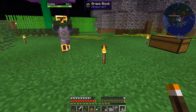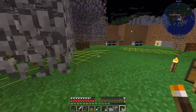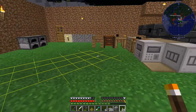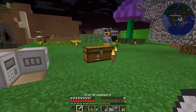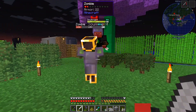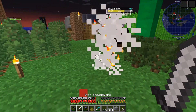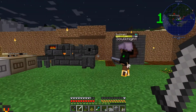Monsters are spawning in our base. We need bigger torches because they can spawn if you hit F7 — you can see where a monster can spawn. Hit F7 and you can see where monsters can spawn — shown by a yellow or red spot on the ground. There's one over here, right there.